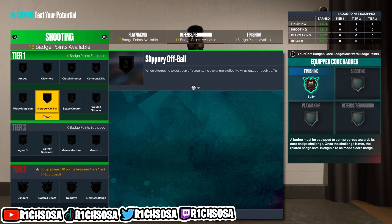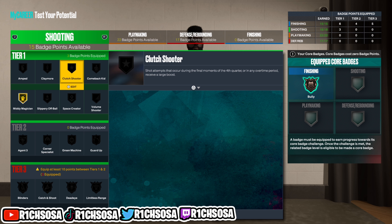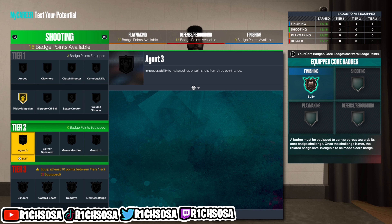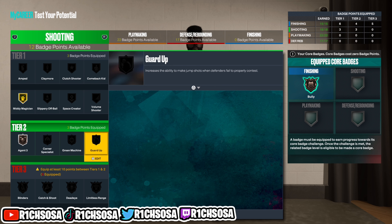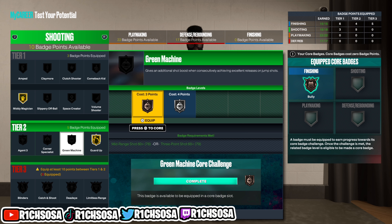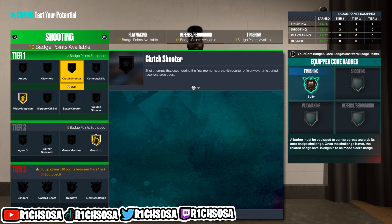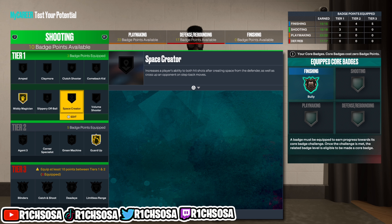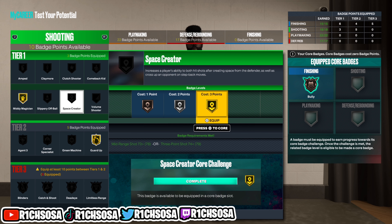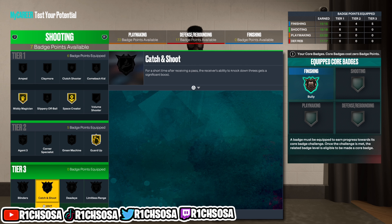For example on my build I have to unlock six finishing badges to get the actual badge setup I want. If you want to add extra shooting badges to get your exact setup you can do that as well. For the shooting badges, Mini Magician on gold is going to be very overpowered, and I'm also going to go with Guard Up — these two badges alone are some of the best in the game.